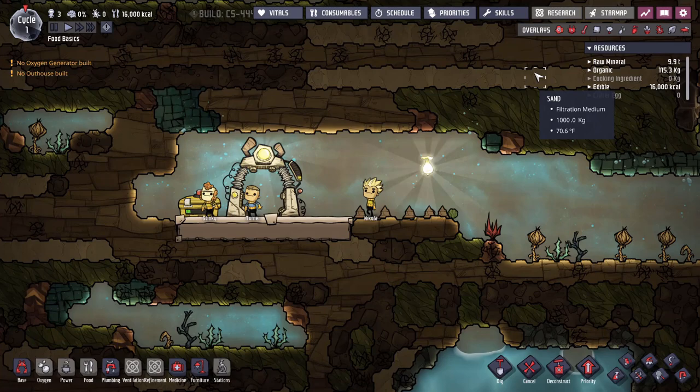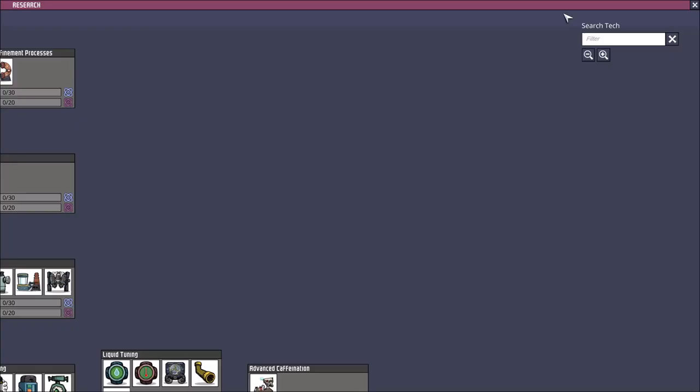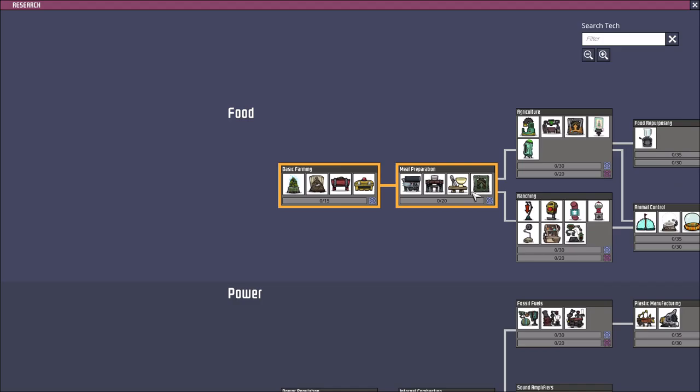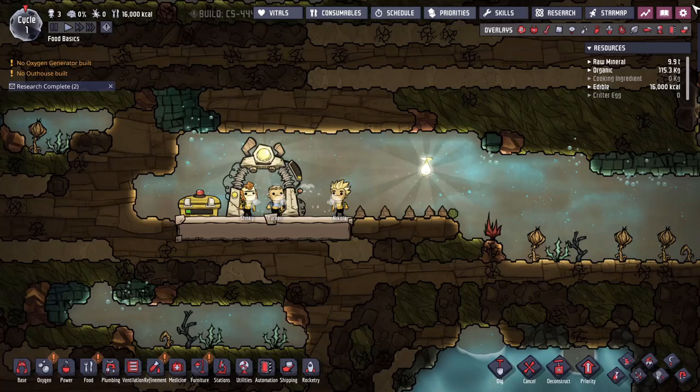If you're ready to start domesticating food, the things you'll want to research are located at the very top. The first two research items you'll probably want are the farm tiles — you want to get to those sooner rather than later because they let you plant mealwood, which is probably the first plant you'll domesticate. Depending on the map, you'll want to stay on mealwood for a decent time, but watch the dirt it consumes so you don't run out.